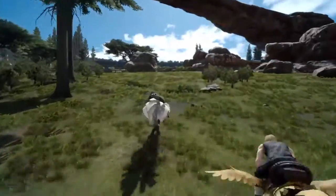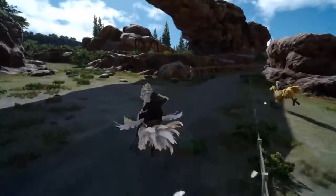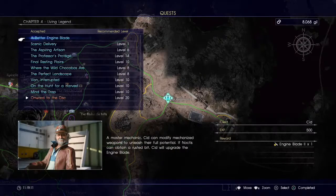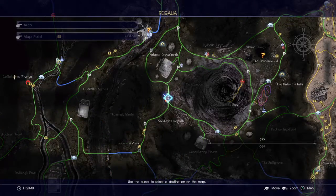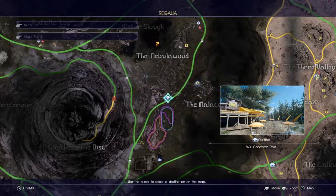Hi there everybody, this is Ronnie RG and we're about to show you how to get a chocobo. First thing you're going to do is complete the Power of Kings main story mission, which is going to grant you access to the Duscae region. Prompto will then ask Noctis to ride chocobos, or you can manually travel to the Wiz Chocobo Post yourself.